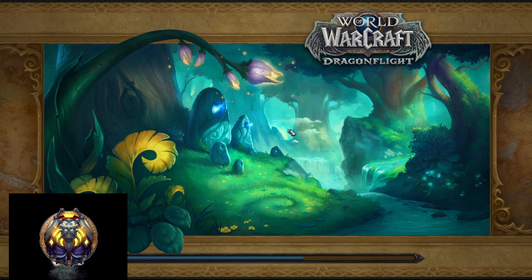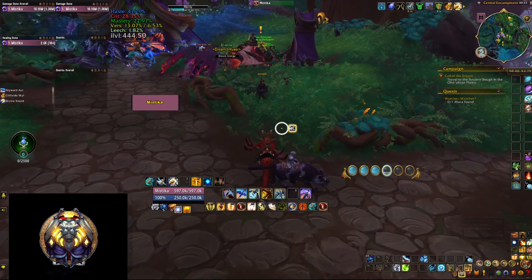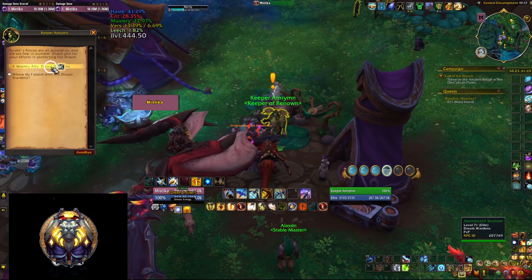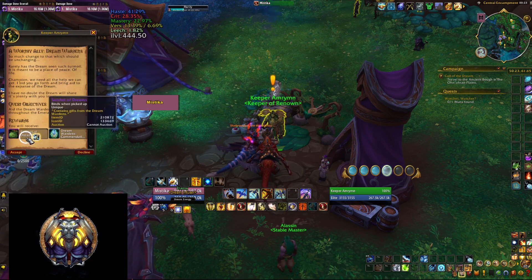Whether you go through the portal or do the campaign, you end up in the middle of the Emerald Dream in a place called Central Encampment. It is here where you have to pick up some very important quests. The first one is from Keeper Amrin — the quest is to earn some extra reputation with the Dream Wardens. Once you're done you'll be awarded with the Statue of Dreams which contains one of the items that we're interested in.